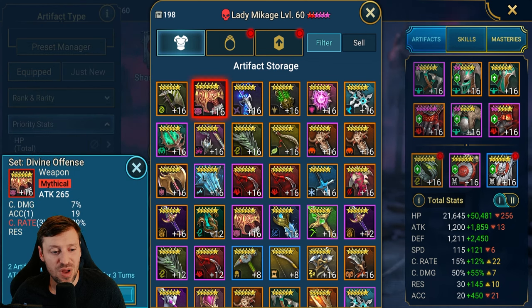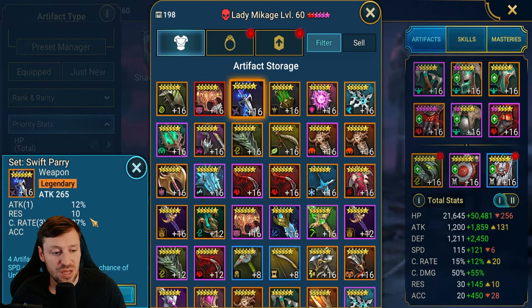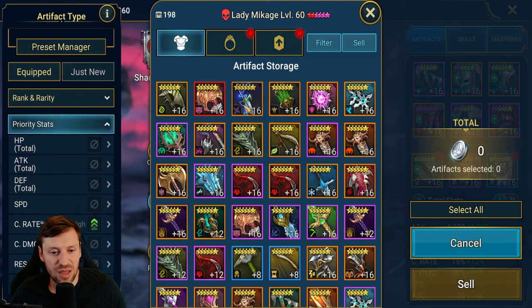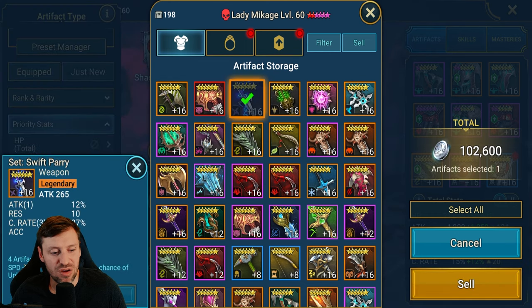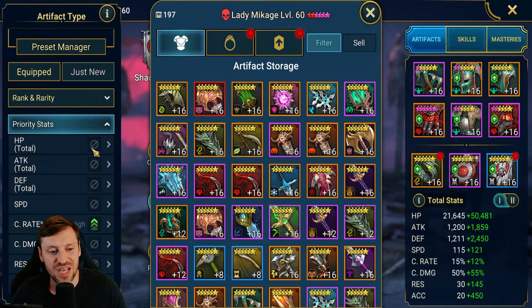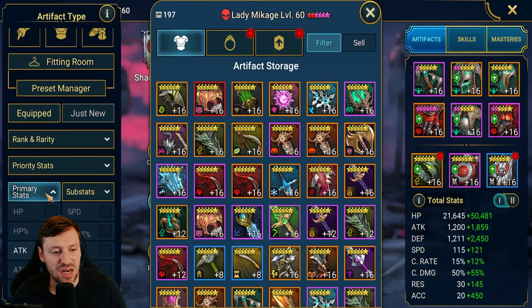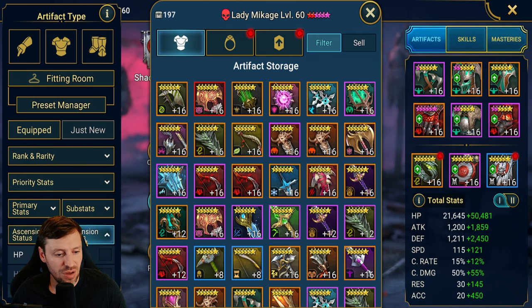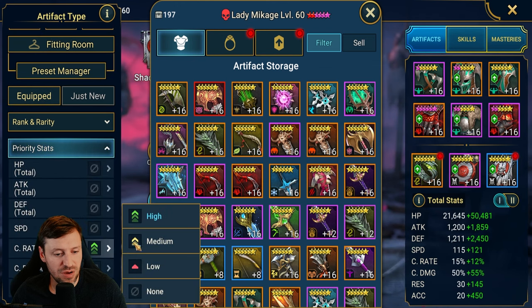That is also pretty spicy — close to 30. That's pretty bad actually; we've got an attack percentage, I should just bin it. Even with Swift Parry you're getting crit damage and speed, but that must have been sitting on my account for years and it's not getting used — sell it. Merciless I'll let off just because it's a cheeky set. You can do this with anything. Another good one is Priority Stats — take off the crit rate and speed is also really nice, so you don't always just have to go with speed sets.